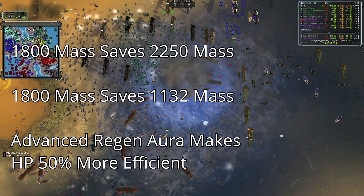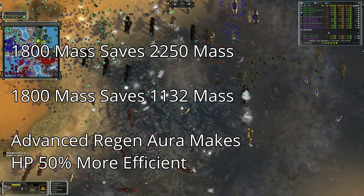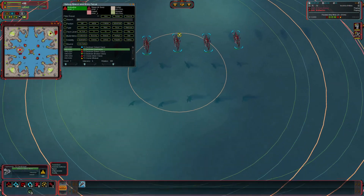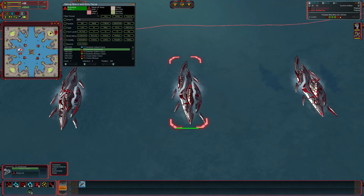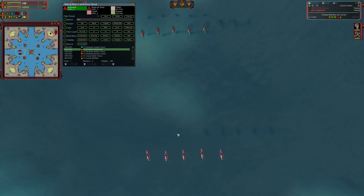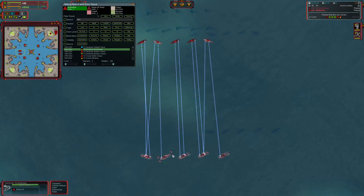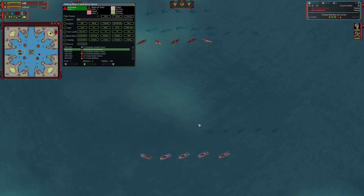The elephant in the room is that I'm doing 1v1 comparisons. The reason is that there are a lot of variables that come into play in 5v5 or 10v10 tests that are really difficult to control for — the biggest being that the AI sometimes does things that are relatively inconsistent with targeting. Sometimes it will focus down one destroyer, and other times it will spread a 5v5 matchup into 5v1 matchups. So because that can't be fully controlled for, we're taking the 1v1 matchup and extrapolating from there, which I believe is the best approach.